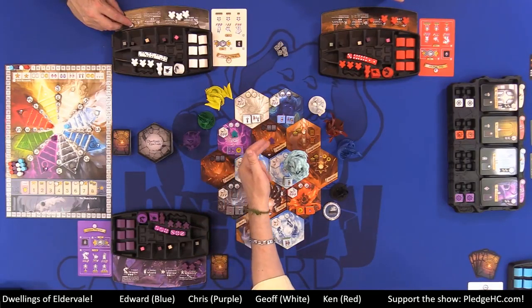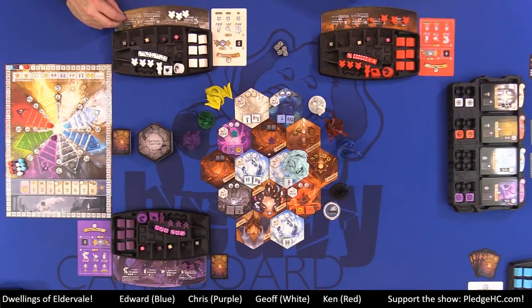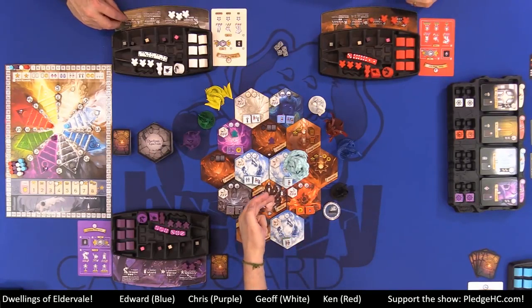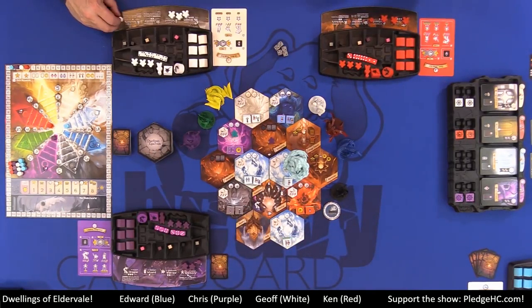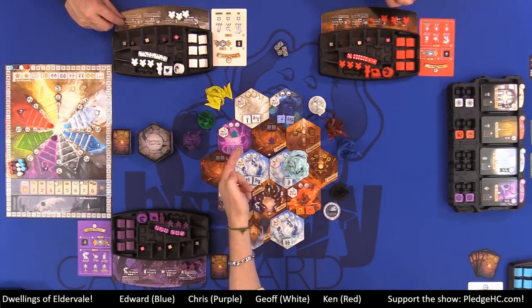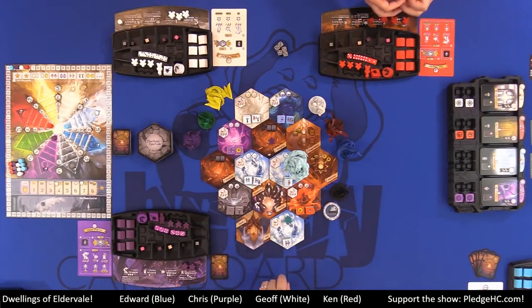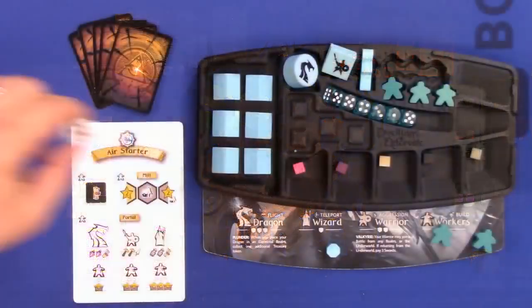These ruins have special rules about them as named locations, whereas the other tiles — elemental tiles — you're always going to be able to carry out the action. There are two different types of tiles: elemental tiles, which have treasure tokens on them, and named ruin tiles. For elemental realms, it's really easy: choose one treasure token. If there are two stacks, you get your option of either face-up top one.